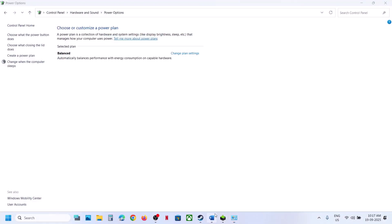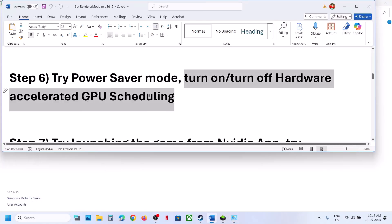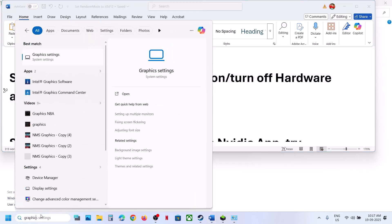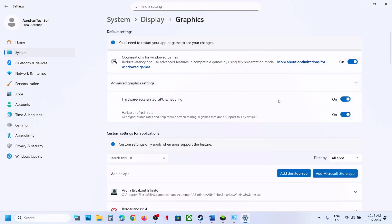The next step is to turn on or turn off Hardware Accelerated GPU Scheduling. Type 'graphics settings' in the Windows search box, click on Graphics Settings, then click on Advanced Graphics Settings. If Hardware Accelerated GPU Scheduling is off, turn it on and relaunch the game. If it is already on, turn it off and check.